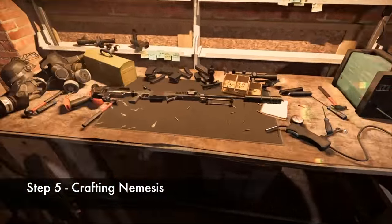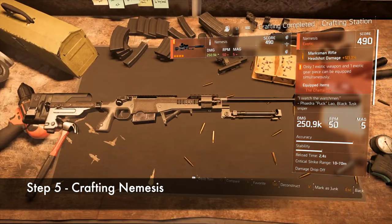Step five: crafting Nemesis. Once you have all the required components, head down to the White House and craft yourself a shiny new sniper.